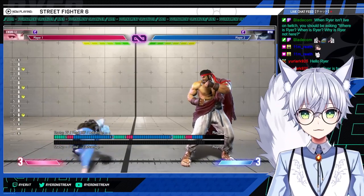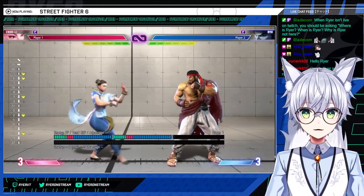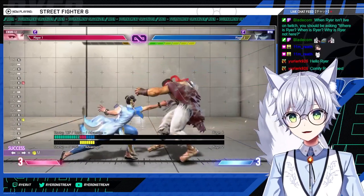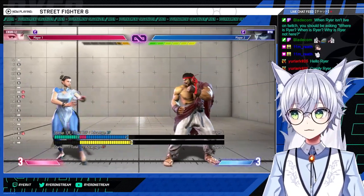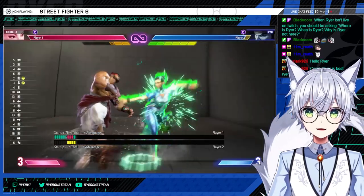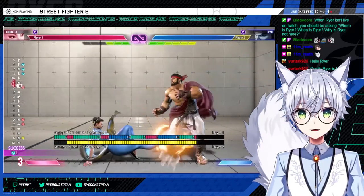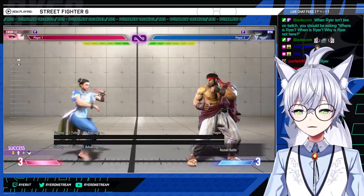Crouching medium kick is godlike — you can cancel it into drive rush. Crouching short can also go into drive rush. Unfortunately, crouching medium kick cannot go into drive rush — that would be super broken. When you cancel into drive rush, you're looking for standing strong into literally whatever you want.